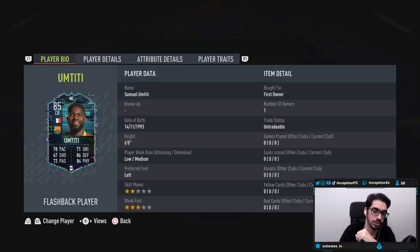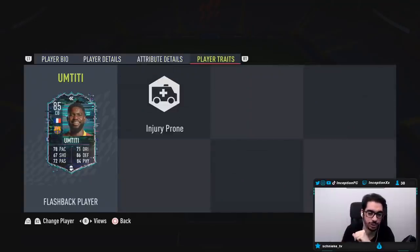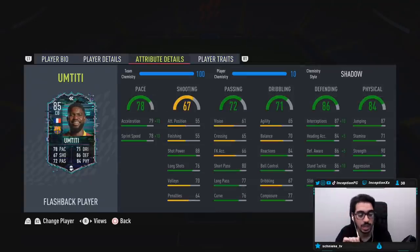Some really good stuff there. Player traits: injury prone, shouldn't really be in the game anymore, but it is what it is. Base card stats in-game are at 79-78 for pace, which is good, because when you give him a Shadow it's going to be at an 89-88, which is actually pretty solid for the meta of this game.